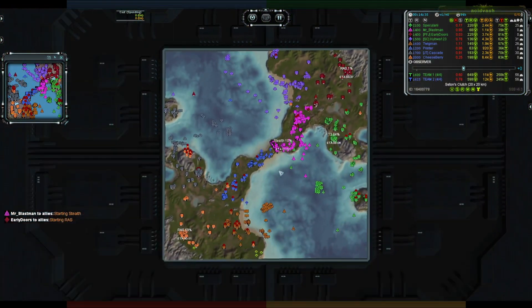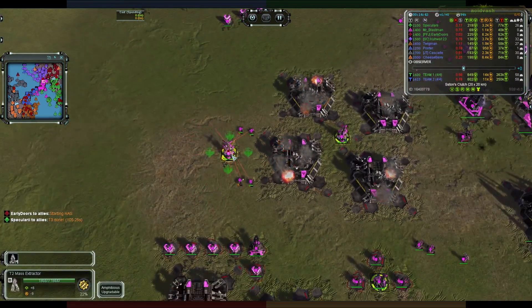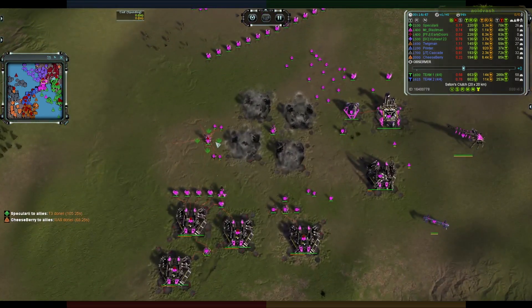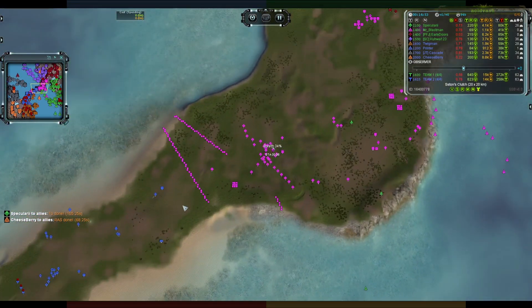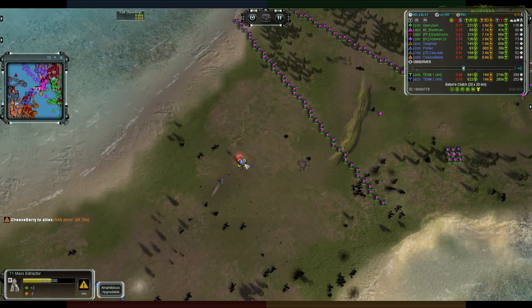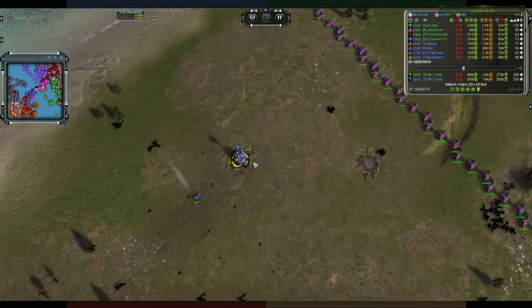Back here we have T2 air from Mr. Blast Man, T2 land as well — he's just working on a bit of eco right now, upgrading some mixers, factories going to reclaim, getting some extra mass and eco. Stealth going down on the commander — gun comm with stealth is of course not the nicest thing to deal with. A single Medusa is in range of a mass extractor, getting destroyed every time it's built.